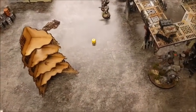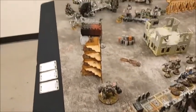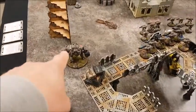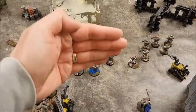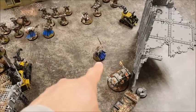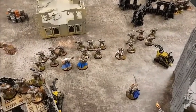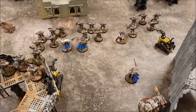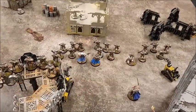Movement is complete. The Predator has moved across to the left with a view to targeting down that flank. The Redemptor has moved forwards, Hellblasters stayed put, everything in the middle has done a standard move up toward the center. The Dreadnought has skipped across, the Librarian has moved up, and the Bikes are moving up on the right. No psychic powers this turn, going straight into the shooting phase.